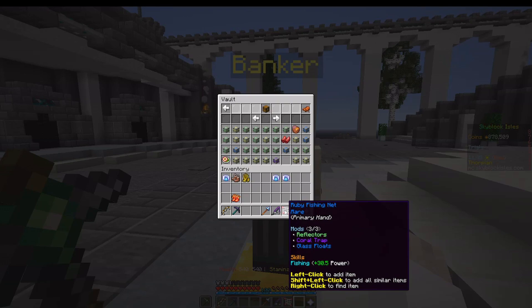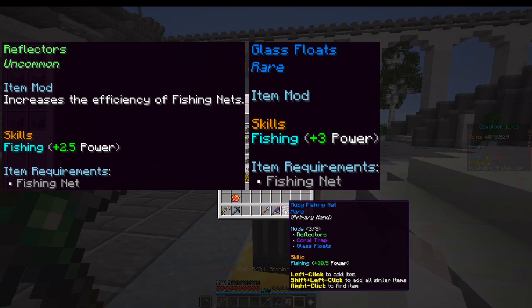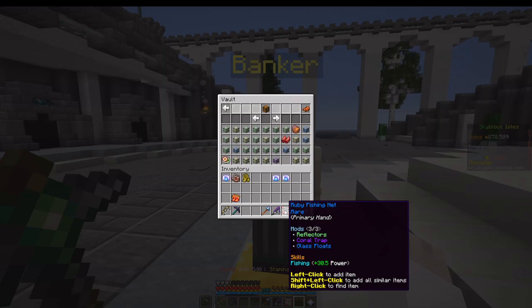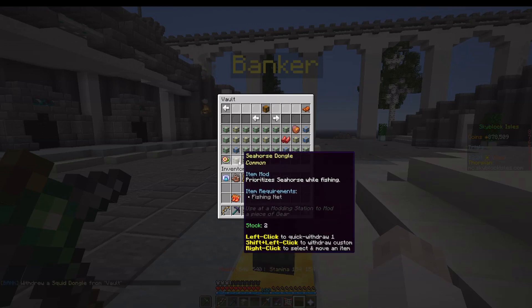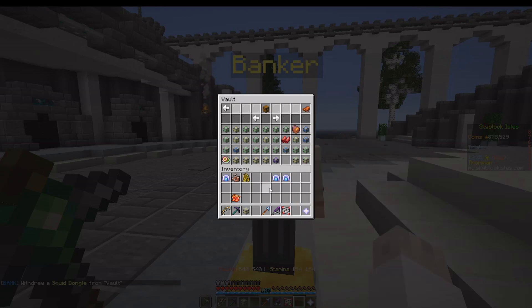Let's talk about the net. The net has three mods: reflectors, which give plus 2.5 fishing power; glass floats, which give plus 3 fishing power; and the coral trap, which gives plus 4 fishing power. That's it for the stat-increasing mods in fishing. Fishing also got a lot of love and has a series of dongles. The point of dongles is they will allow you to prioritize a certain fish. There are some spots where two or even three types of fish are available from the same location, and if they're both catchable with the same tool, you'll get a mix of those types of fish.